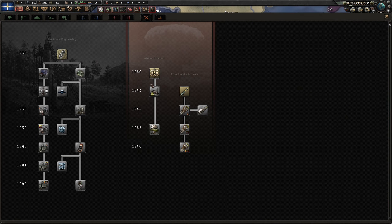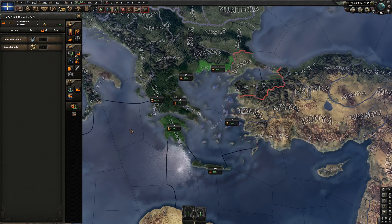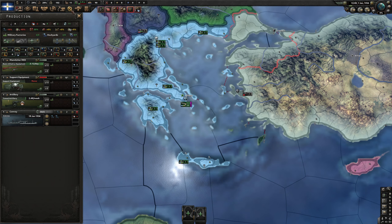Our factories — we have five consumer factories. We definitely need some military buildings and then we'll go back to civilian factories. We have three dockyards. Let's put down some support equipment because we will need that. We have 90 convoys which should be okay for now. Making cruisers is pretty expensive, so let's start making some convoys first.